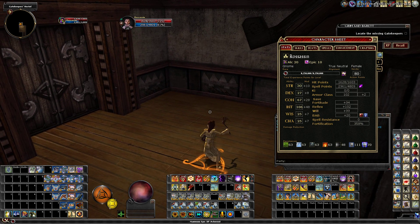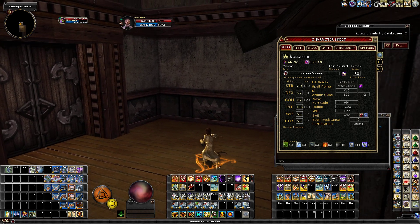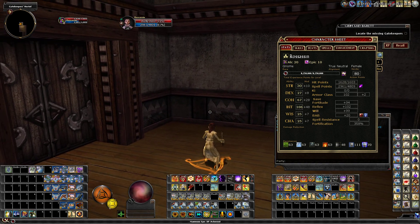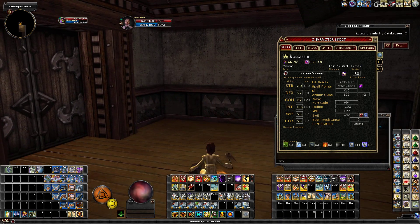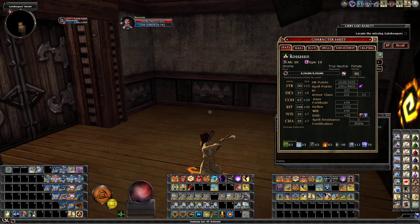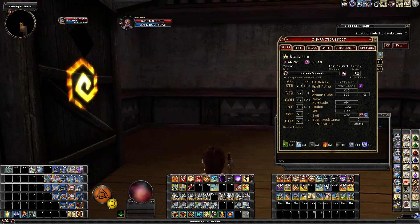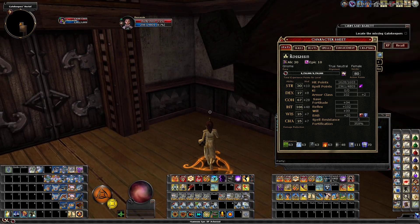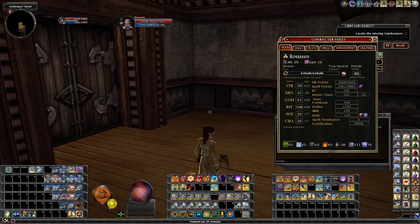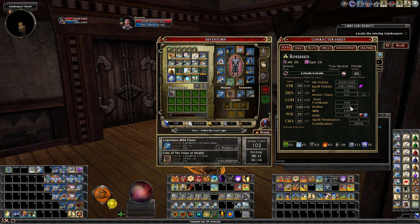It feels pretty powerful in that regard. Not too many things are going to save against your spells, even in end-game content. If you bump your DCs up to around 120 I think you'll be pretty decent — you're set up pretty well at that point. Another cool thing: look at my saves, most of them are based off of Intelligence.